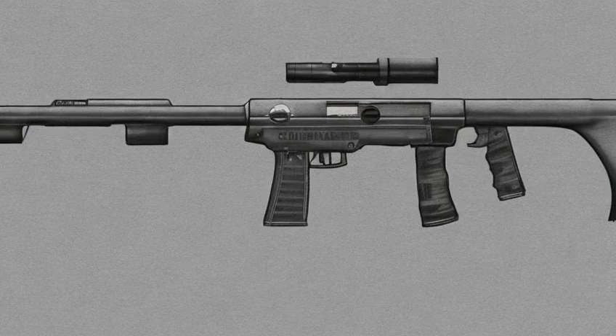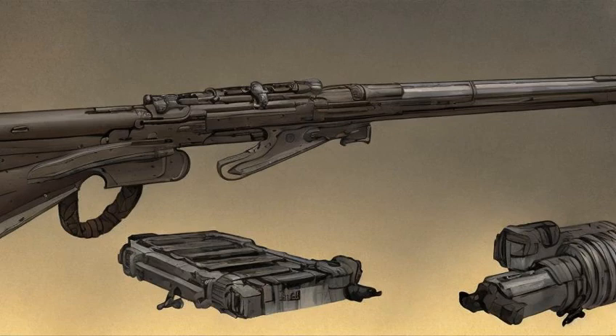Christine's CoS Silencer Rifle can fire a total of about 420 standard rounds — the equivalent of 84 reloads from full condition — before breaking. Ammunition type durability breakdown: Standard, HP, and AP rounds yield 420 shots and 84 reloads; JSP rounds yield 279 shots and 56 reloads.